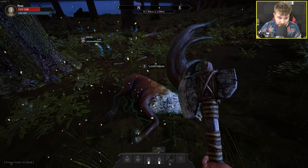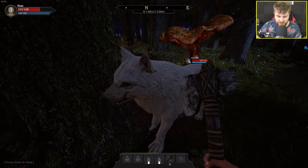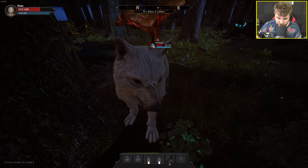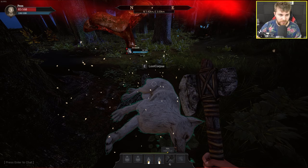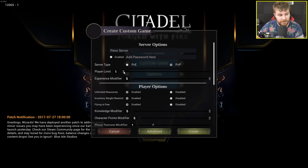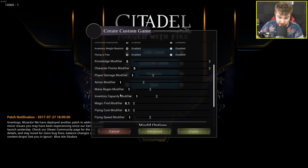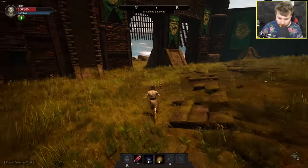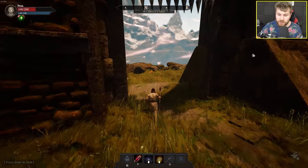I'm definitely going to need to restart on a new server — it's far too laggy. This time I'm making my own server because the other ones are way too laggy. Let's crank the player limit up, set it as a PvP server and crank all the experience rates up so we can progress really quickly. I didn't realize it but this game actually has a third person mode — you just press tab to swap between.